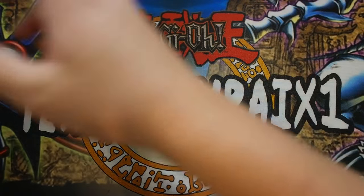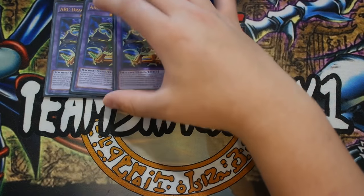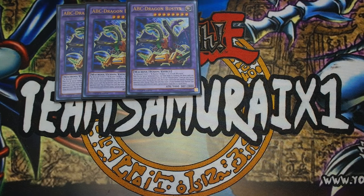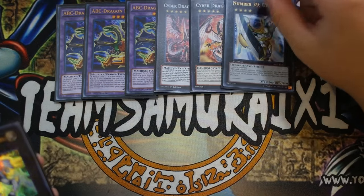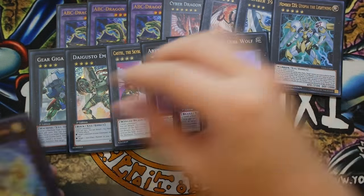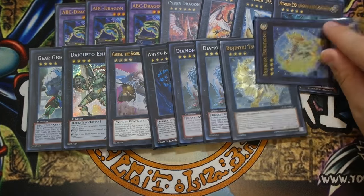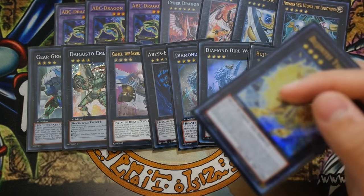For the extra deck: two ABC Dragon Buster - a very generic staple. Great card that special summons itself during the opponent's turn, generates a lot of advantage especially with Union Hangar face-up, and has a quick effect to detach a card and banish a card on the field - it doesn't destroy, so it dodges cards like Machine Angel Ritual and Return of the Dragon Lords. One Cyber Dragon Infinity, one Cyber Dragon Nova, one Number 39: Utopia Lightning - great with Giganticastle which can also be made in the deck. One Gustav Max or Emerald Castel, one Abyss Dweller, double Diamond Dire Wolf, and double Daigusto Emeral to round out the extra deck.